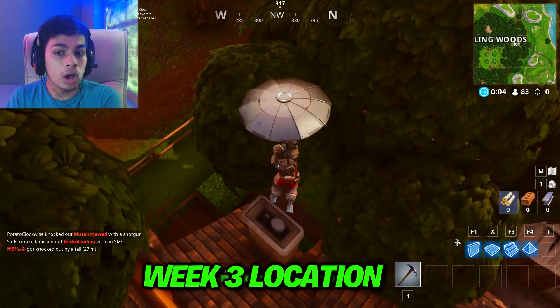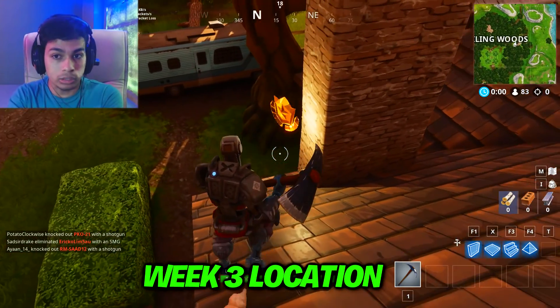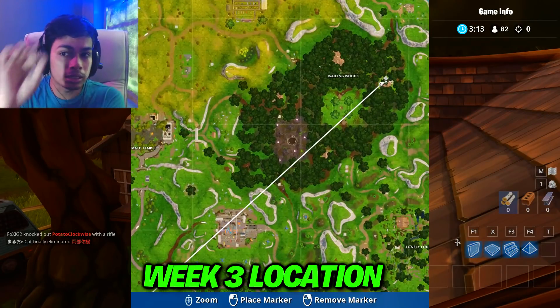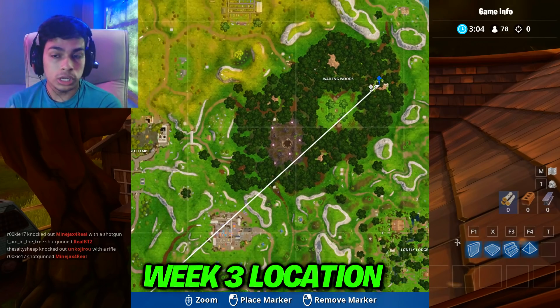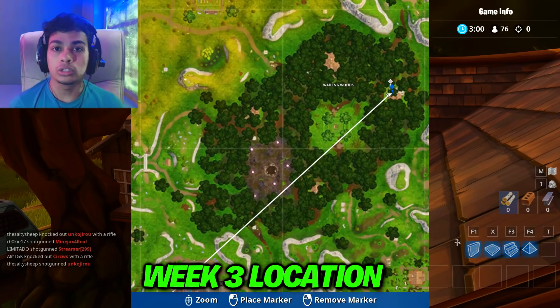I'm pretty sure half of you guys have not collected these battle stars. This is the week three location, which is found at one of the huts at Wailing Woods. Let me show you guys on the map — that is the exact location of the hut where you will be able to find the battle star, which is just behind the chimney.